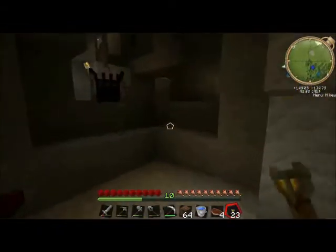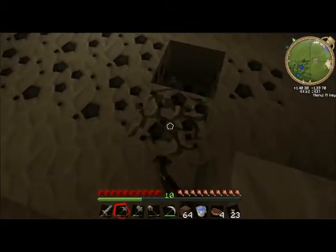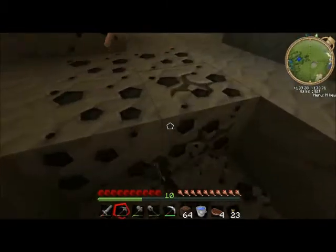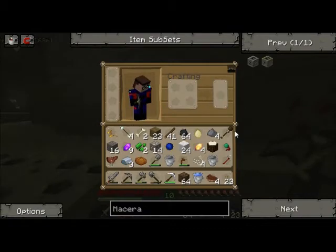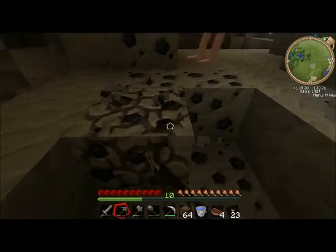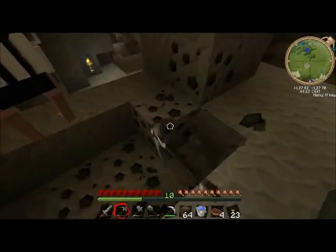Yeah, I think that's about it for this cave at least. We'll just head up. I'm digging up all this — everything I can get rid of. I don't need a wooden hoe, definitely not. I already have a stone hoe in here and I don't even need that right now. Excuse me, do you mind stepping off? Thank you. Well, you're rude.